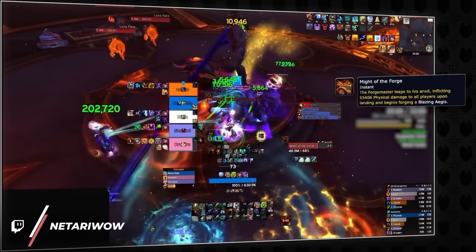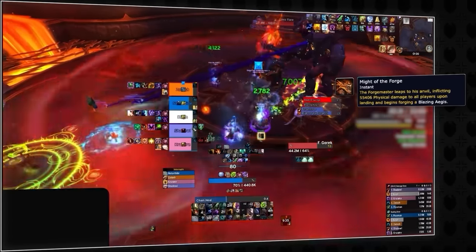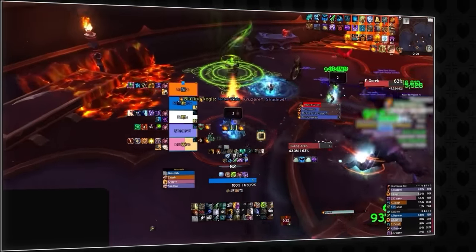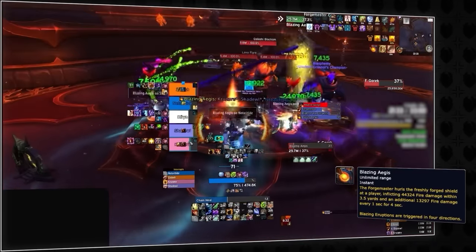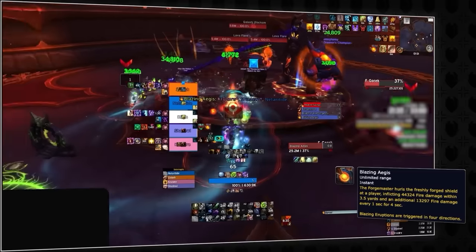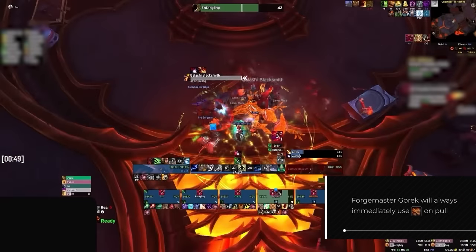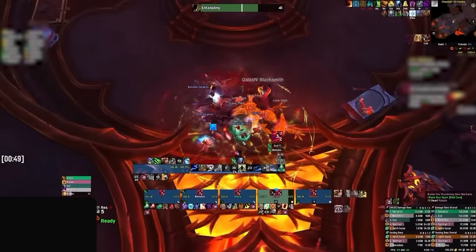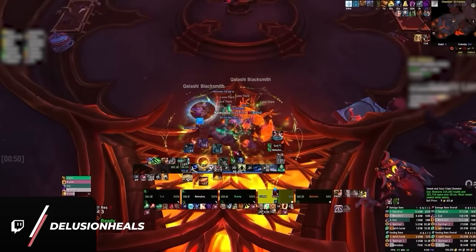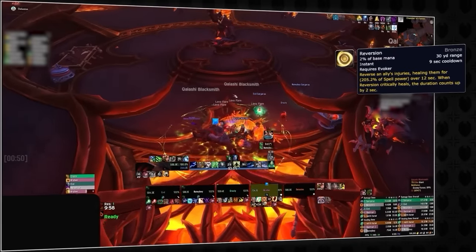Might of the Forge is the main one, and will cause the boss to jump to the anvil located in the center of the room, doing immediate damage to the entire group, followed up by then hitting the anvil three times for the same amount of group-wide damage. Blazing Aegis happens immediately after, causing the boss to throw his shield at a non-tank target, dealing high initial damage and applying a dot for 4 seconds, which will then bounce to two other marked targets immediately after. When you engage Gorak, it's key to note that he will always immediately go straight into his Might of the Forge ability. This makes any preparation you can do prior to pulling a huge benefit — similar to Kajin: druids will want to get pre-hots, evokers can get some pre-Reversions running.